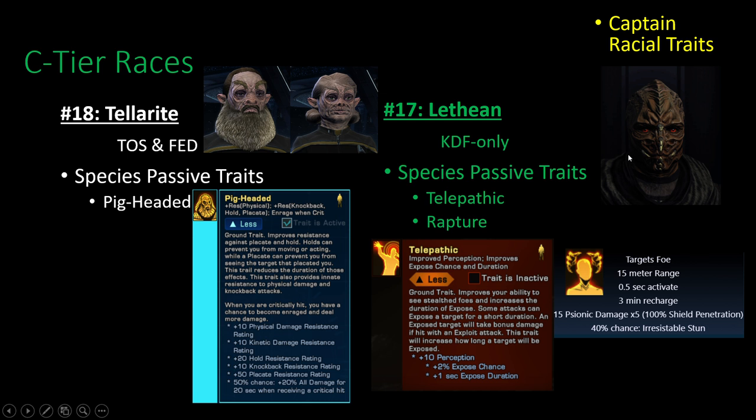Starting C tier is the Letheans. They get Telepathic — one of the first races here with that — and also the Rapture ability. It has a pretty long cooldown and does a decent amount of damage, but it also has a good chance to stun. It's a stun that enemies actually can't get out of, which is something unique for them. There aren't any female Letheans though, just something to be aware of.